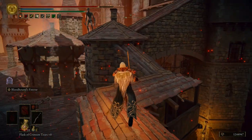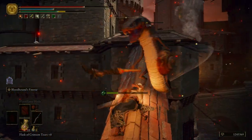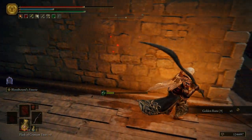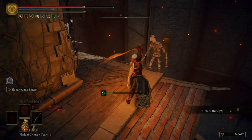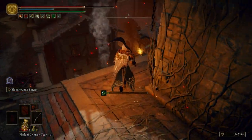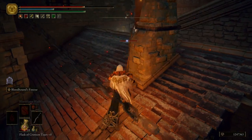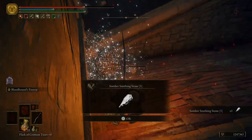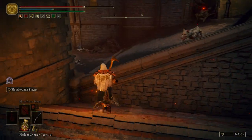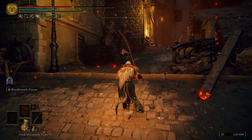Take that guy out, and then immediately behind you is a Serpent Man, so be careful. Grab a Golden Rune 9. We want to take all these guys out first, that way we're not trying to fight an Iron Virgin with a bunch of guys throwing Poison Pots at us. Grab that Silver Scarab.